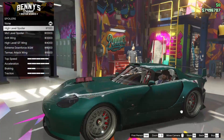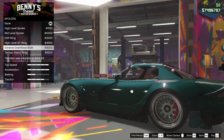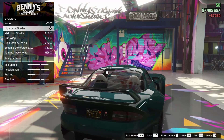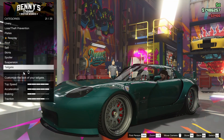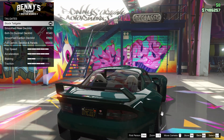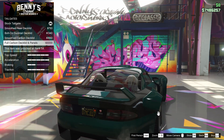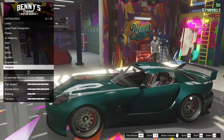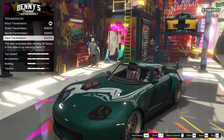For the spoiler, we have a few different options: the high-level spoiler, the mid-level spoiler, the drift wing, the high-level GT wing, the extreme downforce BGW, and the tarmac attack wing. I like the high-level spoiler — I think that looks really great, so we're going for that. For the suspension, we are going to slam this thing right down to the ground. For the rear trunk lid, we can go for the smooth rear deck lid, the bolt-on ducktail deck lid, the smooth carbon deck lid, or the full carbon deck lid and panels. We're going to go for the bolt-on ducktail deck lid — that looks pretty good, and I already chose the wing so we'll stick with it.